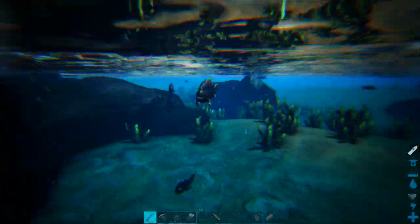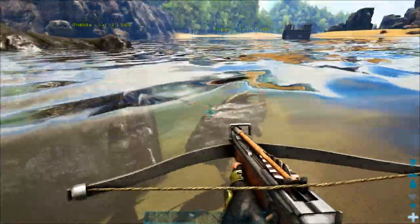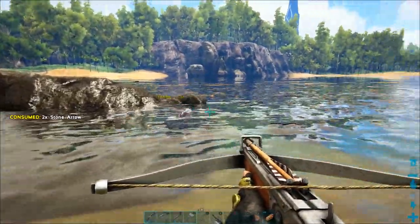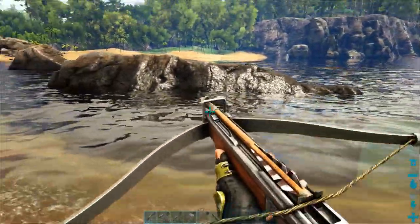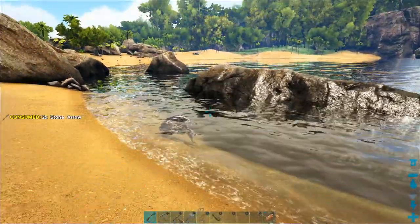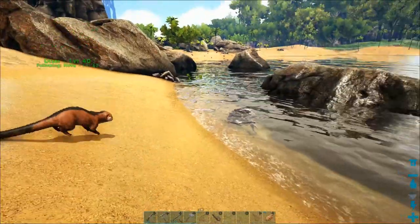It looks like the piranhas are back, so go ahead and shoot those down. That's another good reason to pick up your otter and have it on your shoulders — the piranhas attack you and not the otter, so your otter doesn't die while you're swimming around. It's a lot harder to control your otter if it's off your shoulders.